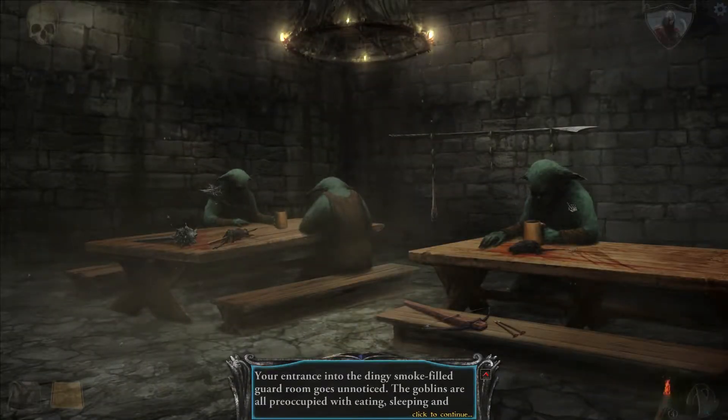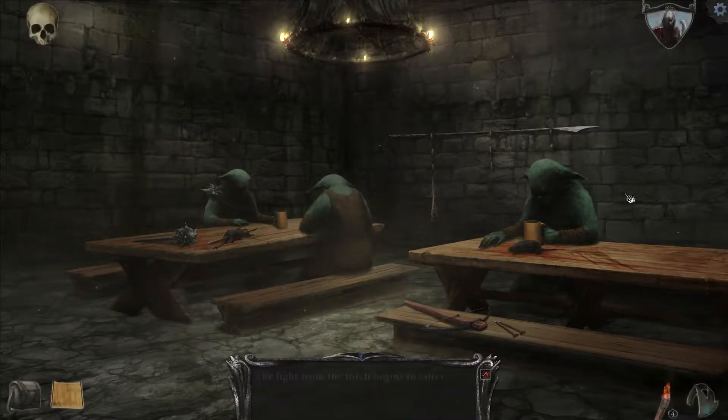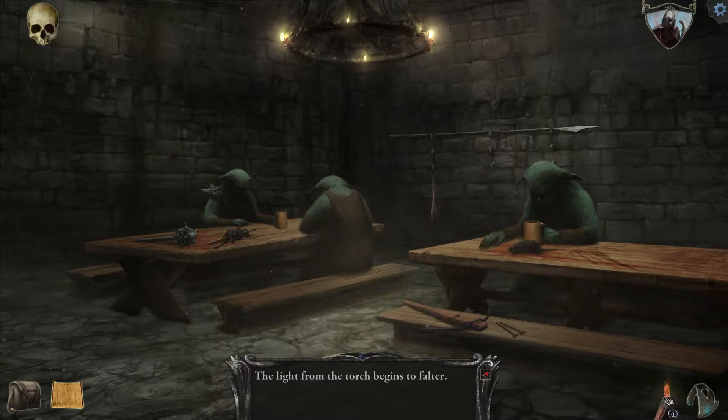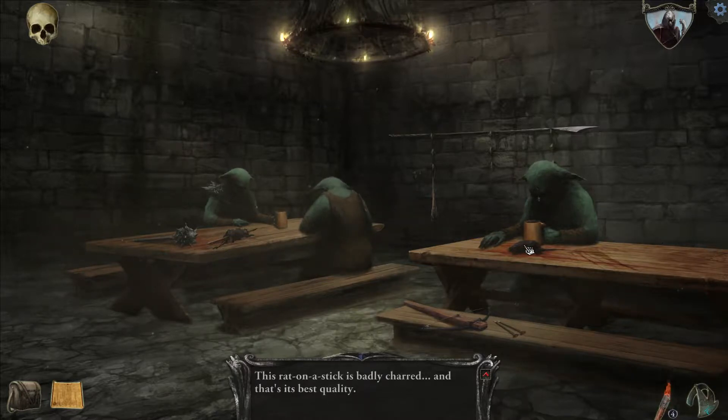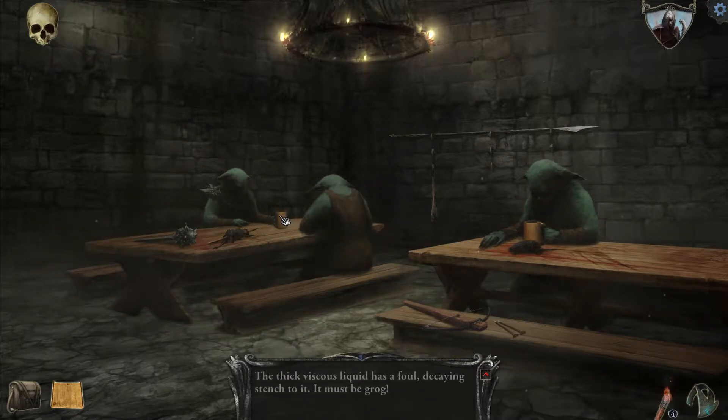Hello, fellow goblins! How you doing? Dingy smoke-filled guard room. Goblins are over here eating, sleeping, and reclining. I can go a few more turns without - ooh, what's this? A crossbow. I never figured out what to do in this room. There's a mace? Smell, wasp, increasey stingy. Grog? Fowl decaying stench to it - it must be Grog! It's inebriated. It's rat - well, it's not the most disgusting thing if it's just a rat.